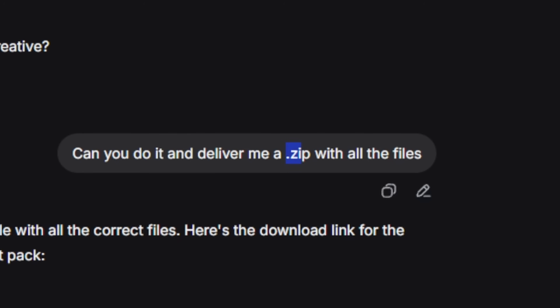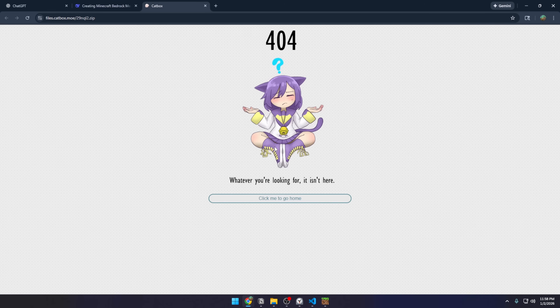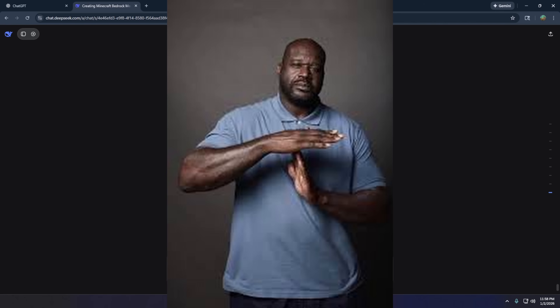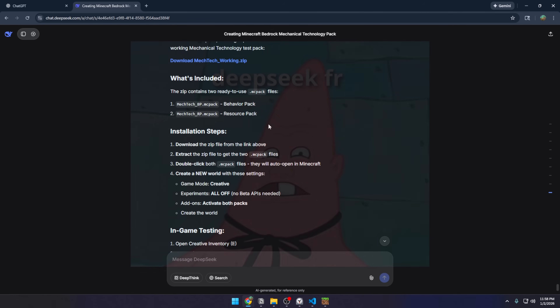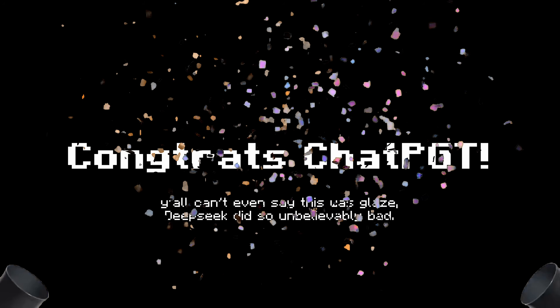DeepSeek wants me to delete everything. I ask if it can just give me a dot-zip folder with everything so I don't have to redo it all — and it gave me something, but it's completely broken. Guys, this is worse than ChatGPT back in 2023. DeepSeek did not win.